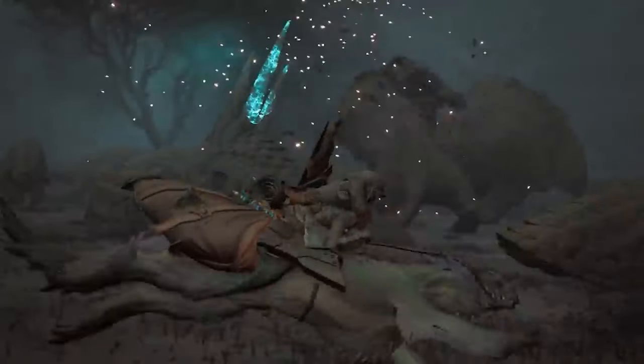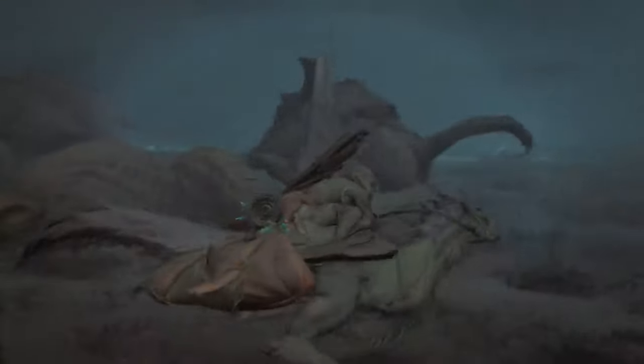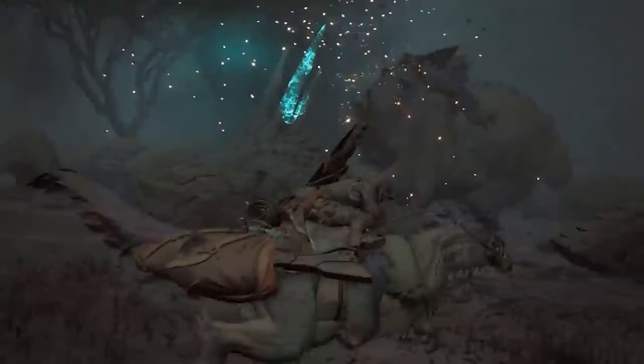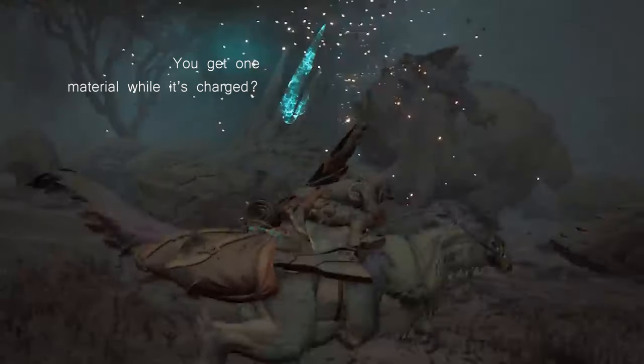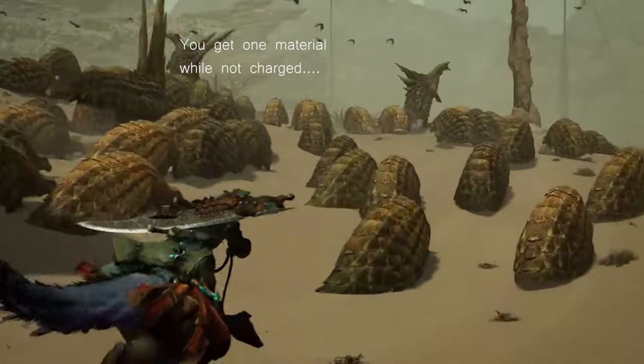I also noticed the spine on the herbivores — probably the alphas or males — glows when struck by lightning. Could be a defense mechanism or how they've survived these storms over time. But what really intrigues me is: with Monster Hunter you need materials to craft weapons and armor, including herbivore parts. I'm wondering — if the spine gets struck by lightning, does it give you a different material than usual? That would be super cool, getting specific weapons or armor from a lightning-charged spine.